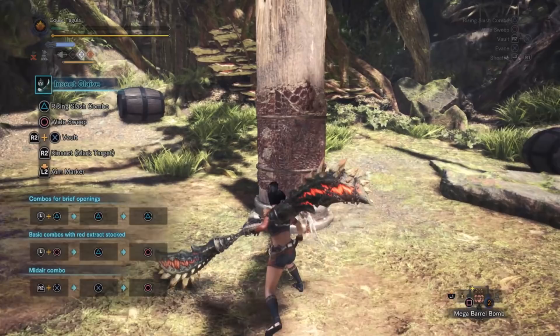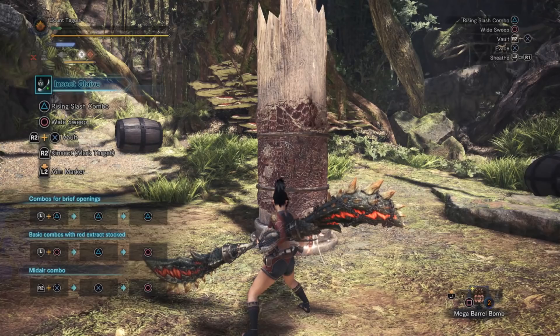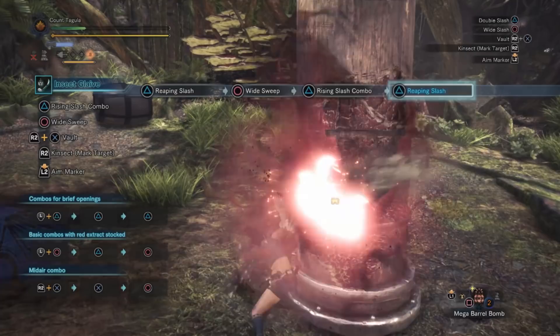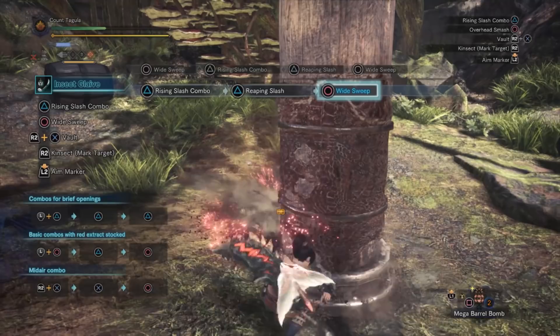So now our base attack right now is 775. We do have an attack boost right now just from eating our meal - we'd have the large attack boost, so there is that right now. Let's just go ahead and do some basic combos. As you can see, it's not anything to write home about at the moment, but obviously we aren't nearly at our full capabilities right now.